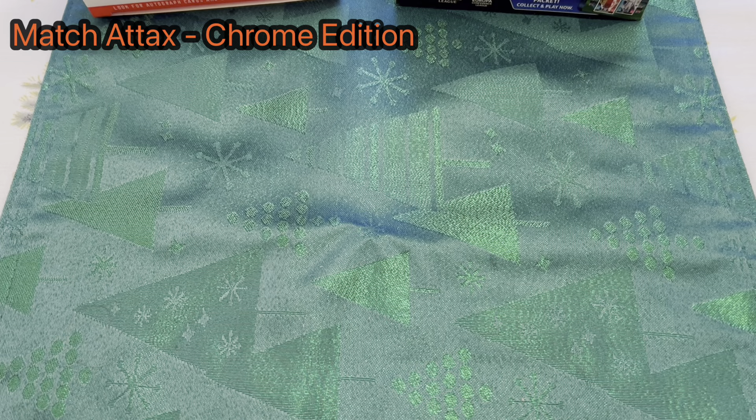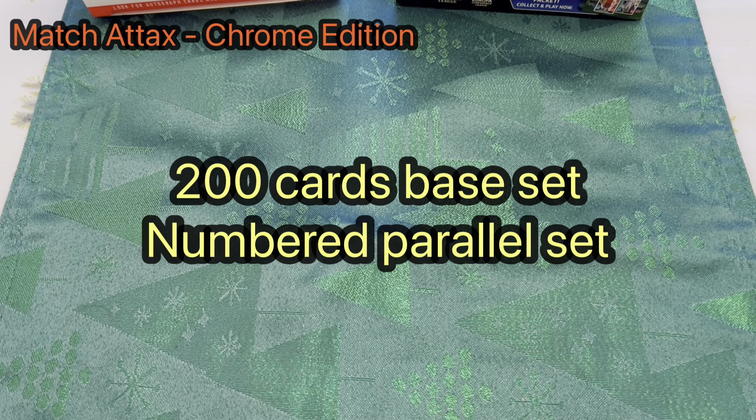Now let's take a look at the Chrome edition Match Attax. The best way to clarify what's in this box is that it's split into two sets: you have the base set of 200 cards, and then you have the numbered parallel set. Some of you might not be familiar with numbered parallels, so let me explain.